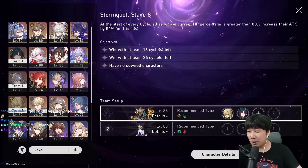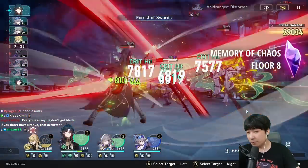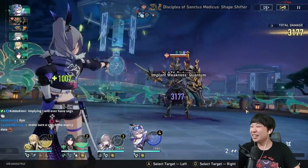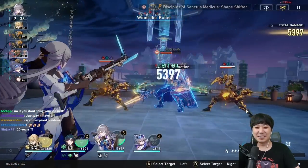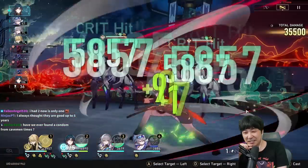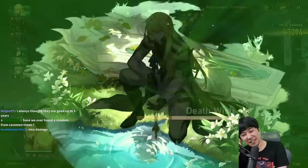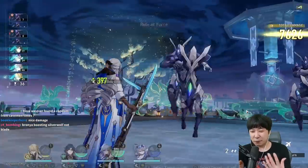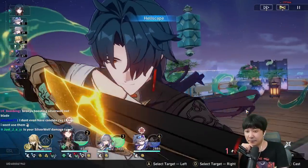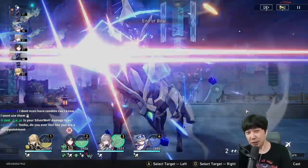We're in stage seven and we can put Luocha, Blade, Silver Wolf. I like his mechanics — there's no flaw in this. He kills people with his ultimate, then when he has full stacks he waits until everything shows up and then uses it. I like it a lot. The DOTs he gets aren't really a debuff for him, they're a buff — he starts his turn and gets the stacks.